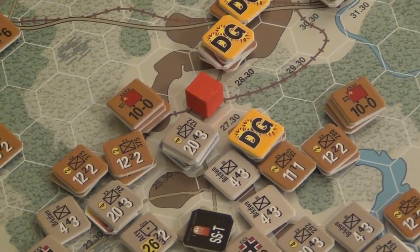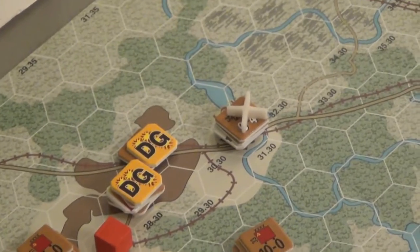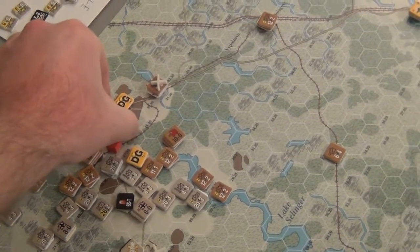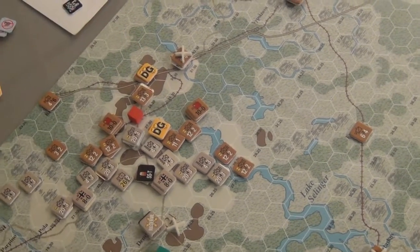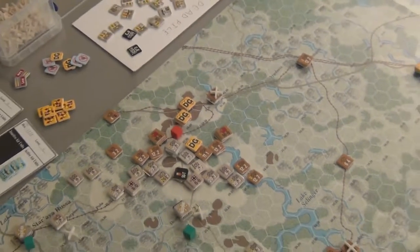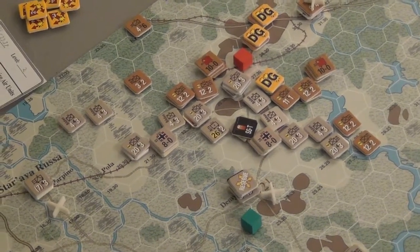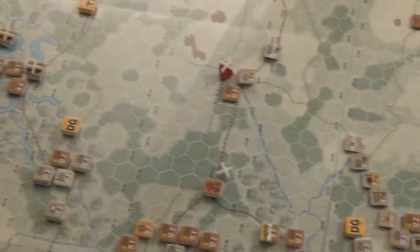Right here I attacked with this infantry division — this 24-3 — against these now-disorganized guys. You can see these took a step loss. I shouldn't be able to inspect that as the Axis, but basically I've damaged some people. I didn't manage to destroy them, but I did make them retreat. So the axis line advanced forward over here.